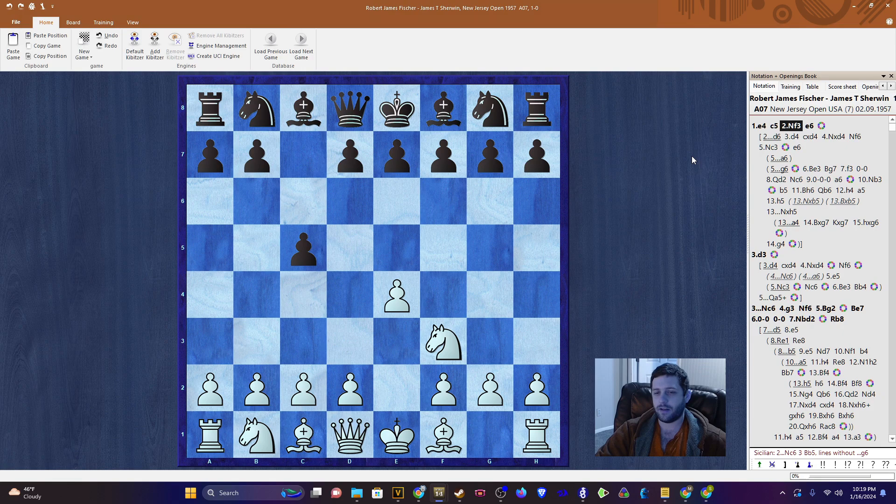This game started with e4, c5 — the Sicilian Defense — knight f3, e6, and we can already talk about this position a little bit.